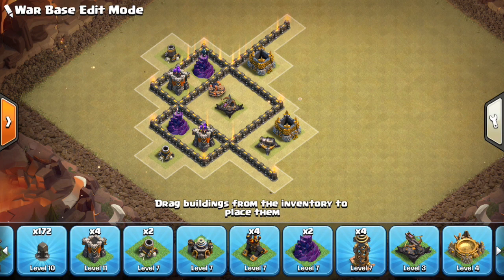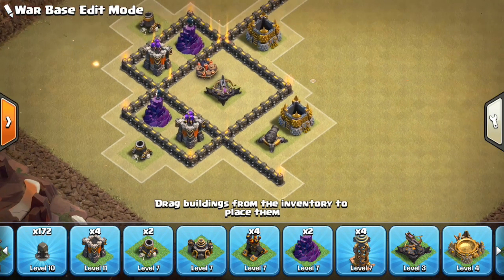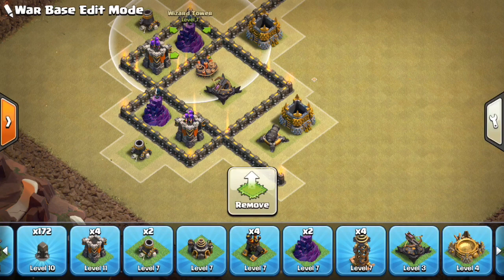We're going to get started right here with one very key part of a base, which is an expo island. It's where the expo is surrounded by a two-tile moat and then some walls beyond that. Oftentimes it's on the corner of a base with these two compartments, most of the time having wizard towers, archer towers, sometimes cannons — but typically defenses in those compartments.